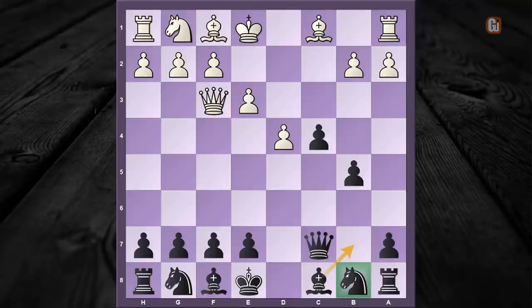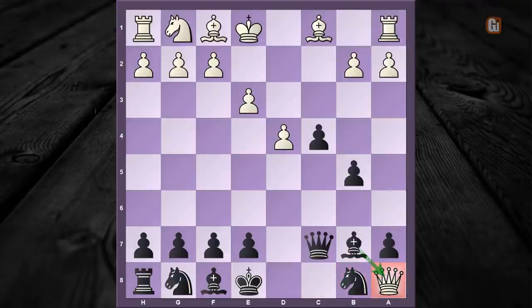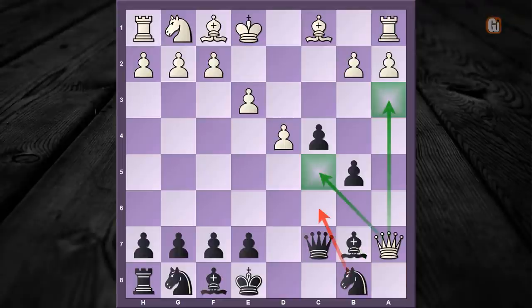Now if white doesn't take the rook in the corner, then after bishop to b7, black emerges with a pawn up. So by force white has to take the rook in the corner, and after that — you guessed it — bishop to b7, attacking the queen. The queen has only one square to go: queen captures a7.